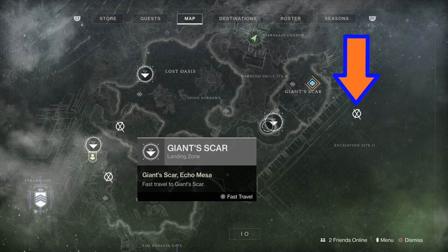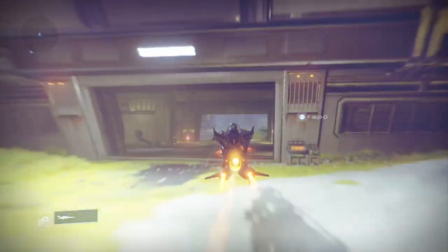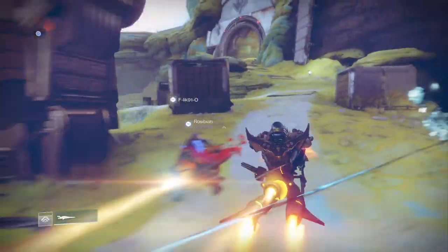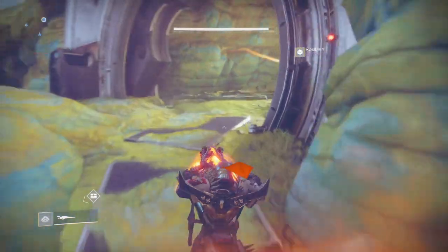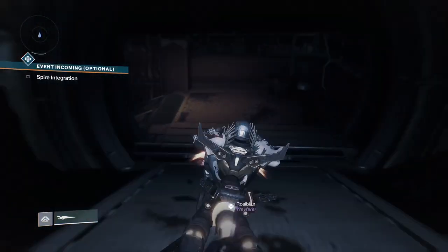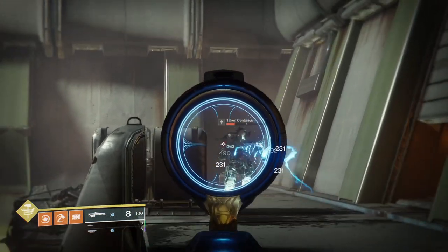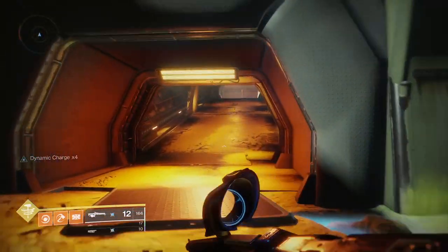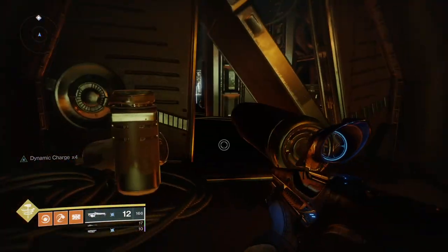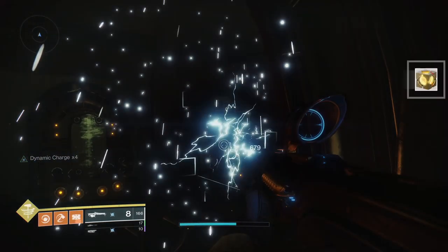We're off to Excavation Site 2. Go to the Giant Scar landing zone, then make your way through the ship and curl up to the right. I found this one a little bit tricky to find — it's tucked away like all the others. Keep going down through the tunnel. Once you're in Excavation Site 2, you'll see a few Taken — best to kill them otherwise they'll constantly annoy you. Go through the red tunnel straight in front of you, go up this way, turn right, and then there's a door left ajar. Go inside it and there it is, hiding like the Borg.